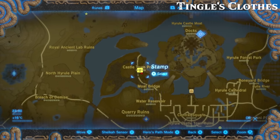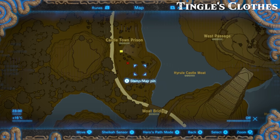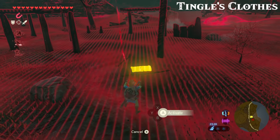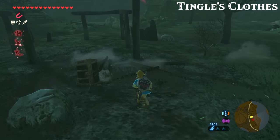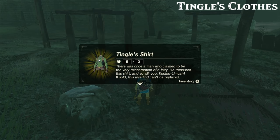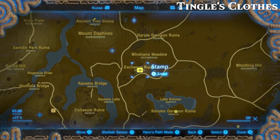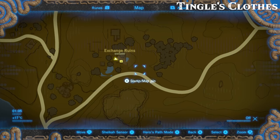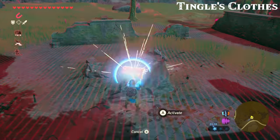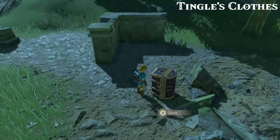For his shirt, we're going to head to the castle town prison in the northwestern part of Hyrule Fields, just west of the castle. By this burned-down house you're going to find a chest buried in the ground. Finally, his hood is located in the Exchange Ruins just south of the central tower — again it's hidden among a pile of rubble, so just pull it out and get the last piece.